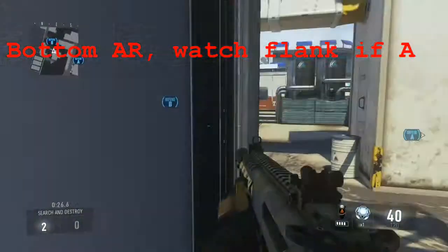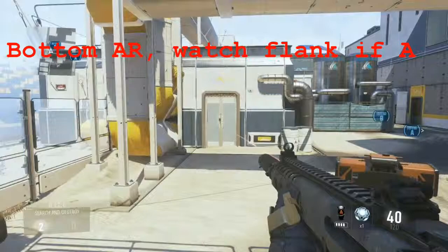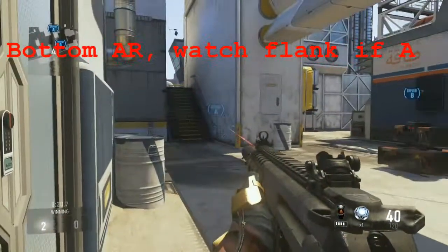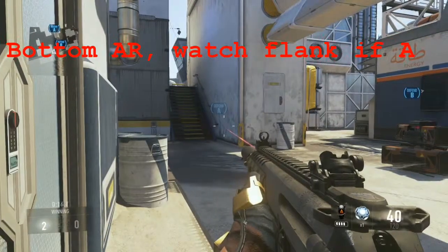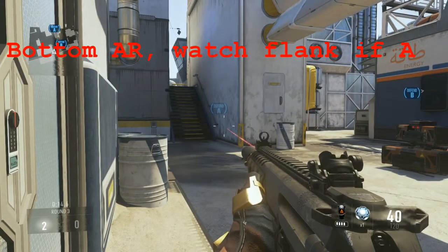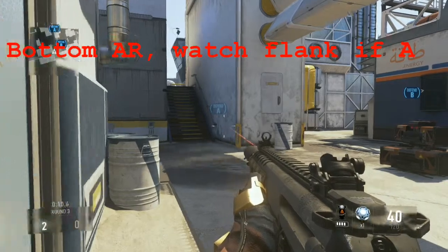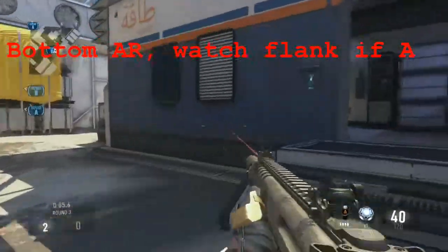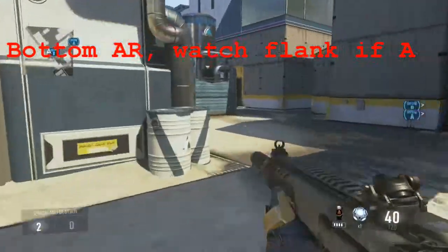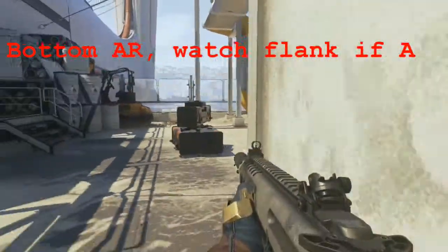The other two guys on the flanks' job is to get picks. If you can get here, this is a great spot to watch the full flank. If they end up going A and then rotate back after you guys get a pick or two and go B, this is a great spot to pick that up from. As far as your rotation goes, it's just watching the full flank and letting your top guy jump back to the middle.